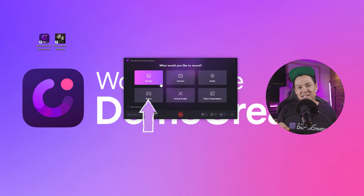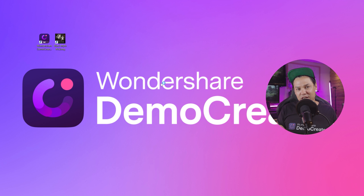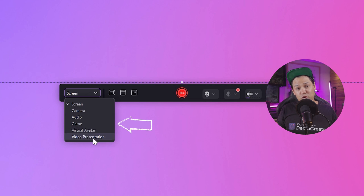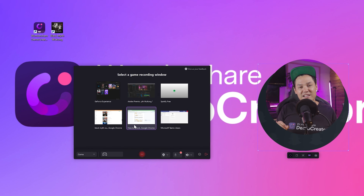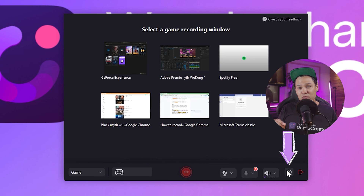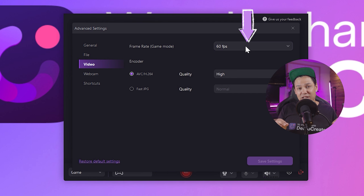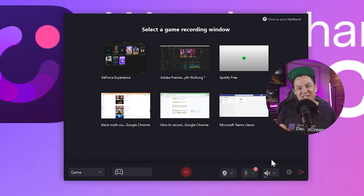Choose the screen option from the list and pick the dimensions for your video. You can select the number of screens or dimensions based on the platform you'll use to share your videos. Next, click on the settings icon, which is right before the red logout button. In the pop-up window, choose multi-track recording and editing, then set the frame rate to 120 fps and the encoder quality to high. Finally, click save settings and move on to the next step.